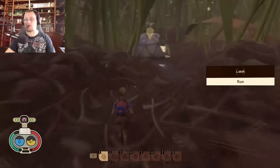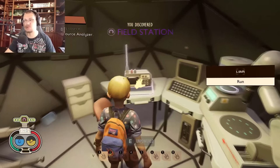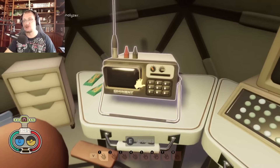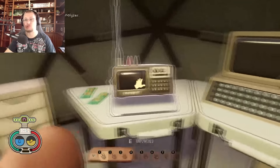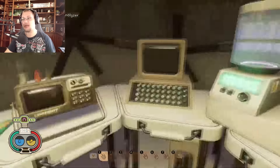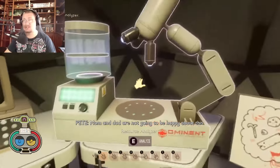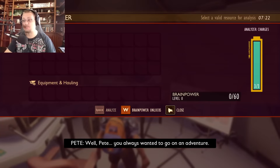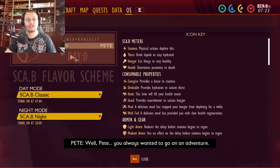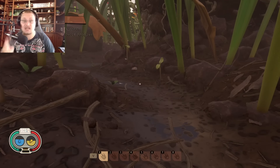Welcome back to another Grounded update video. Today we're looking at one of the new features recently added to the game - the field station scanners. These new scanners allow you to scan for resources in the game. A little unknown fact is that they come on as unpowered when you start a new game, as you can tell from my quests and interactions. This is a brand new game on day zero, and I'm here to show you how to activate these today.